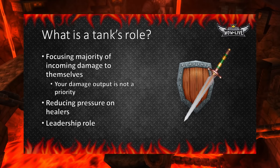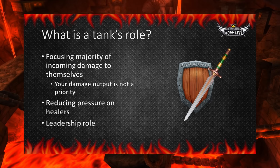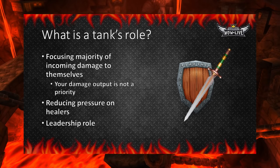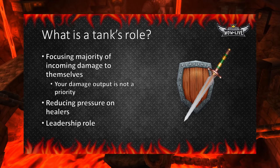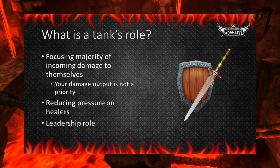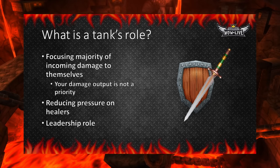A tank is basically a meat shield. If you decide to tank, your job is to direct most, if not all, of the incoming damage from monsters or bosses to you. In this way, you protect others as well as reduce any pressure on the healer, allowing him or her to focus on healing you. Your priority is taking damage, not dealing damage, although you still want to do damage as that will make you an effective tank. As a tank, you will also have to coordinate pulls and perhaps even boss fights, as many times the tank is the leader of the group or raid.